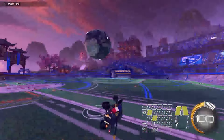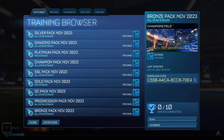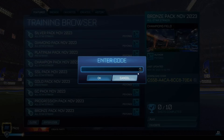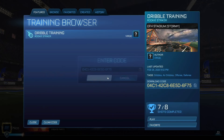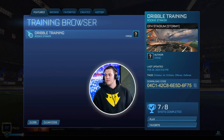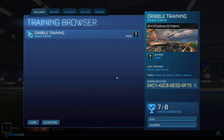For today, let's focus on some dribbling — let's focus on how we practice it and get into it. If you're looking to practice dribbling, you're obviously going to need the training pack code, so here it is on screen. It'll also be in the description below so you can copy and paste it if you're on PC. This is dribble training; we're going to go through eight shots. This is a training pack made by Verge — shout out to him, very well-known coach. I will walk you through the approach on each shot and then look at some examples of how to apply this dribbling through some professional gameplay.